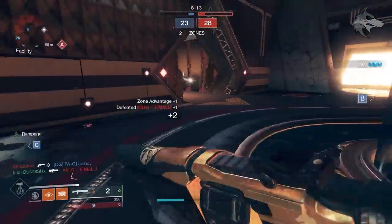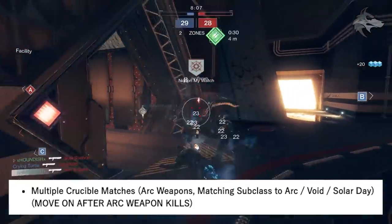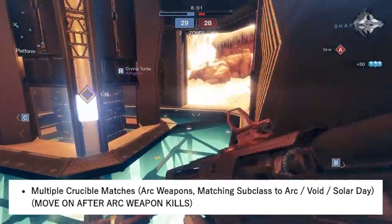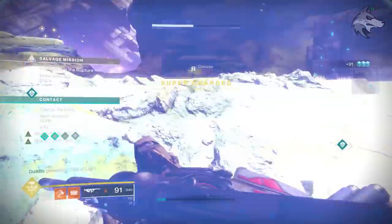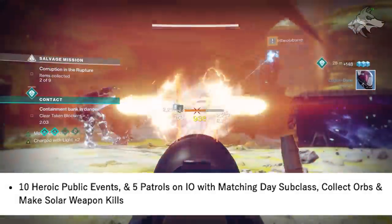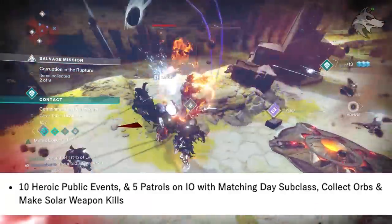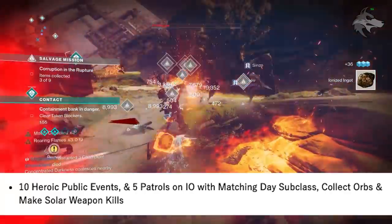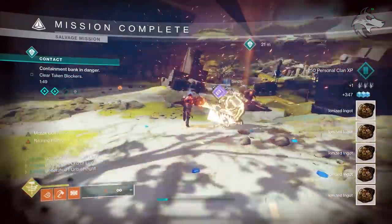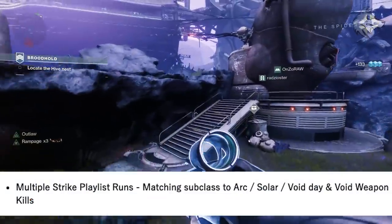The efficient way to do it would be 10 Gambit matches with a matching subclass for the featured element for the day, with Arc weapons equipped for Guardian defeats and Solar weapons for enemy defeats — something like Sunshot would be pretty good. After the 10 games, move on to multiple Crucible matches to defeat Guardians with Arc weapons using the matching subclass. Then move on to 10 heroic public events as well as five patrols on Io. The Contact heroic event may also account for this step, and you'll also need 20 boss kills between the heroic public events and Gambit matches.